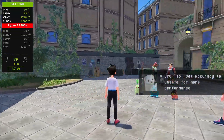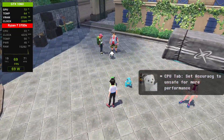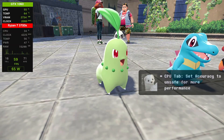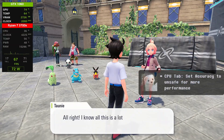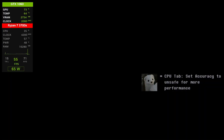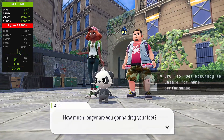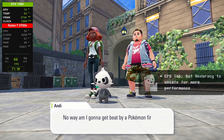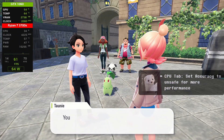For the CPU tab, remember to set accuracy to unsafe for better performance. This option should be enabled especially on processors like first-generation Intel or any CPUs older than around 2013. Without it, your game will suffer a massive FPS drop because these processors lack the instruction sets that speed up emulation.